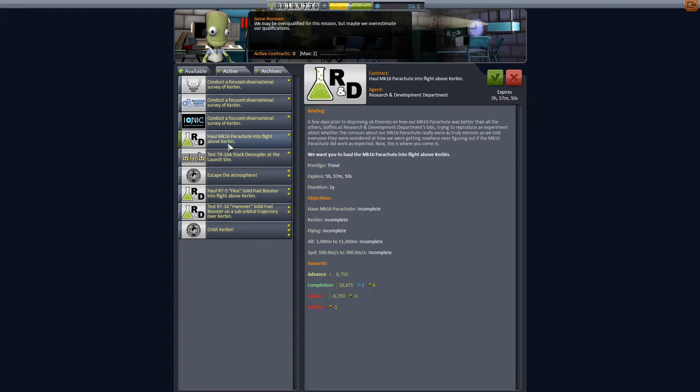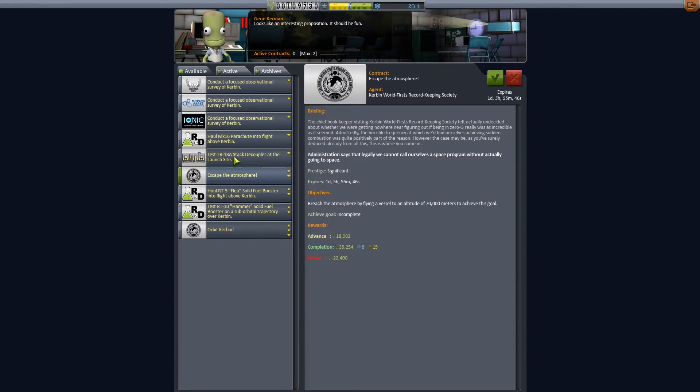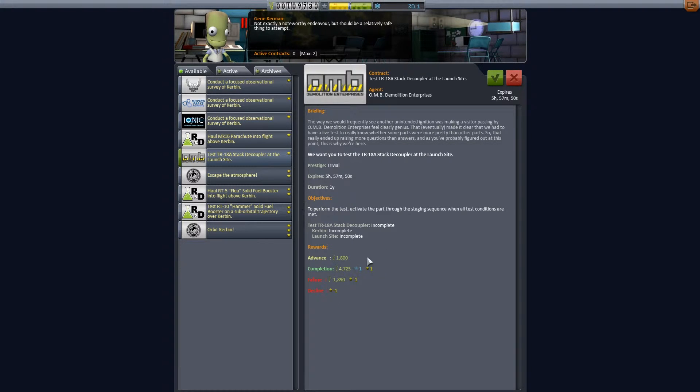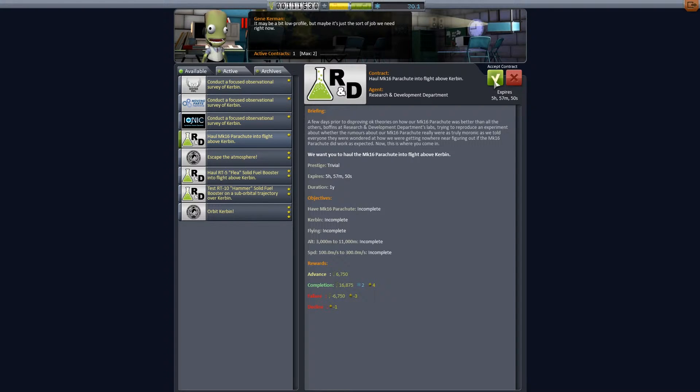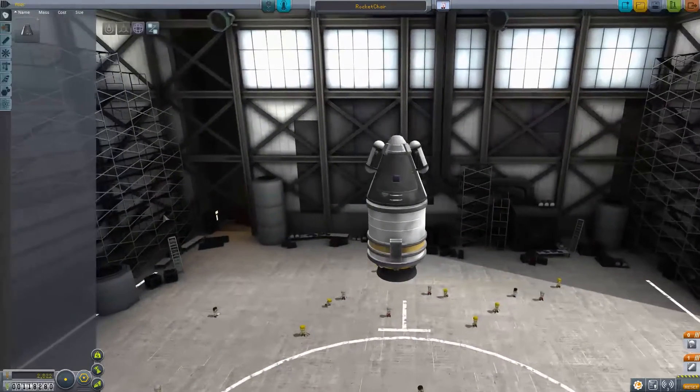Let's look at these contracts — test the Mark 16 parachute in flight above Kerbin, that's between 3,000 and 11,000 meters. We achieved that and the speed requirements too. Test the RT-10 Hammer — that means leaving the atmosphere and coming straight back down, which we're not going to do at the moment. This one here is a nice easy one, a quick cash injection. Let's accept those two and go build our rocket.